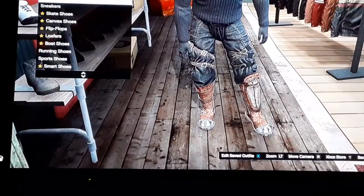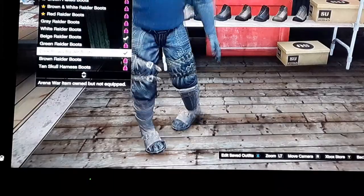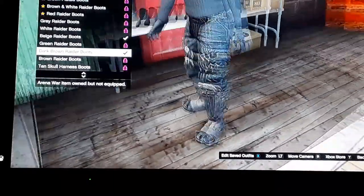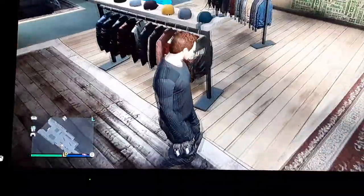Once you're done with that, go to your Shoes, Arena War shoes, and go down to the dark brown Raider Boots. Since they don't have an actual black one, this is kind of the best you can get.